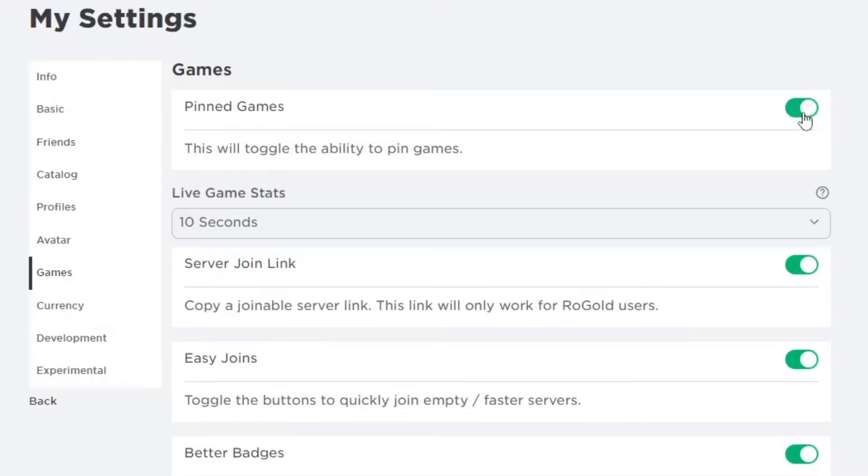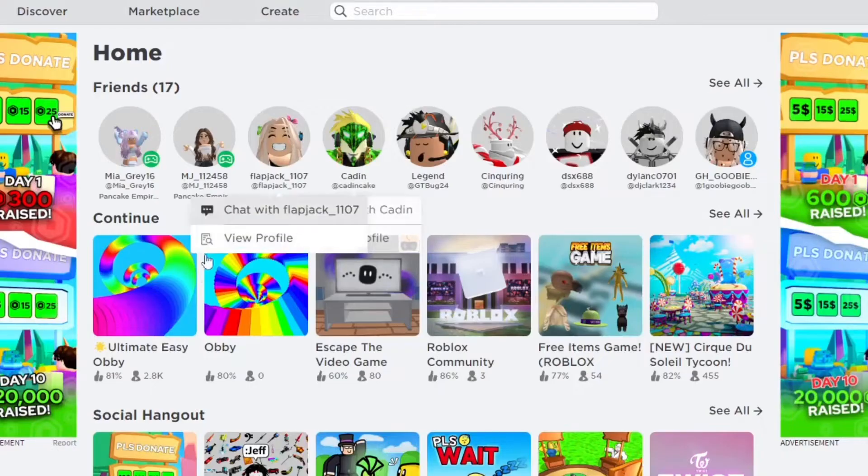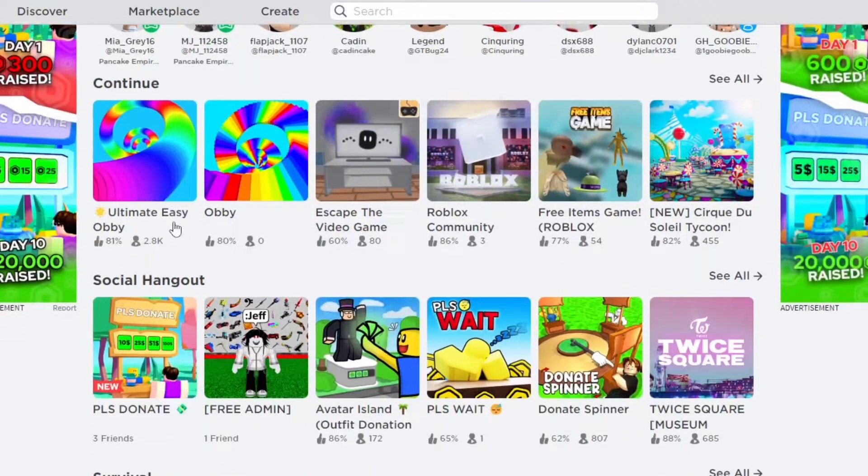That way you can pin any game that you want, and you should be able to pin up to six games or more on the Roblox home page, which is really useful. Your favorite Roblox games — the ones you love playing a lot — will be really easy to get to. So the next thing you want to do is go ahead and actually pin some games. Find your favorite games in the Favorites section or Recently Played.